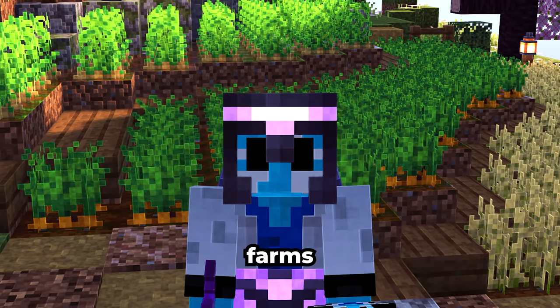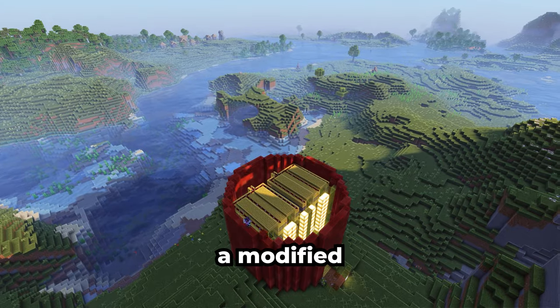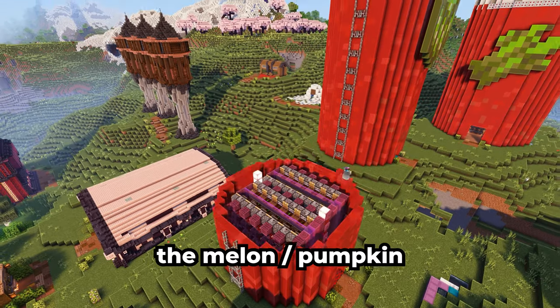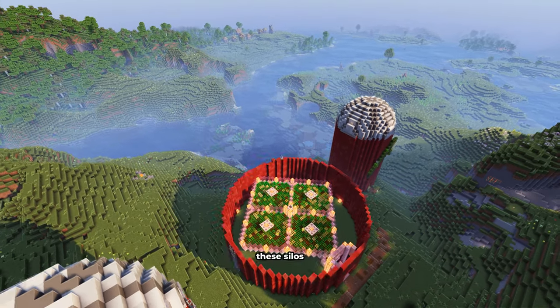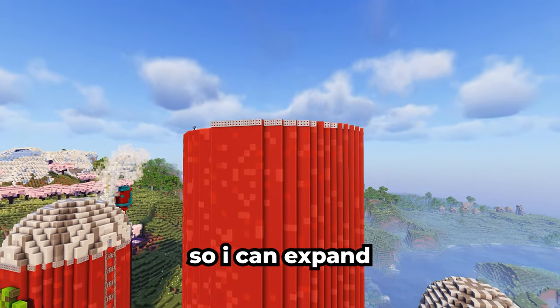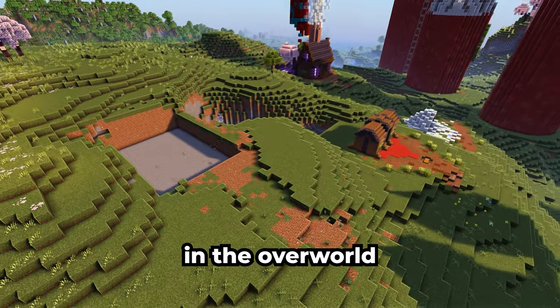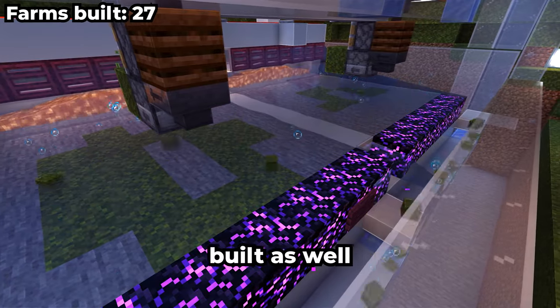Now let's finish the overworld farms, starting with the rest of the silos. Here's a bamboo farm — a modified design of the sugarcane farm from earlier. Next is the melon/pumpkin farm, simply two farms in one building. And the last one is a weed farm. The reason these silos are so tall is so I can expand these farms upwards if needed in the future. For the final farm in the overworld, I need a moss farm — there's not much to this farm, so here's that build as well.